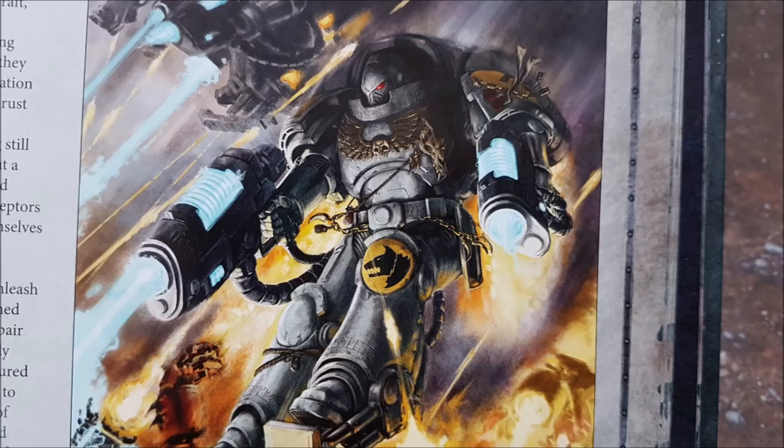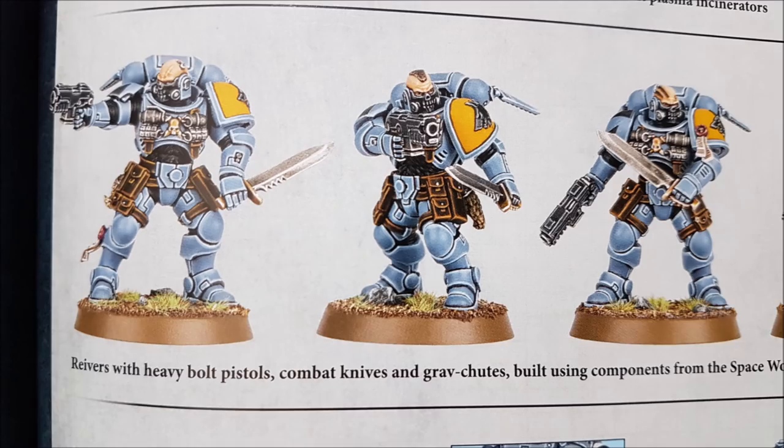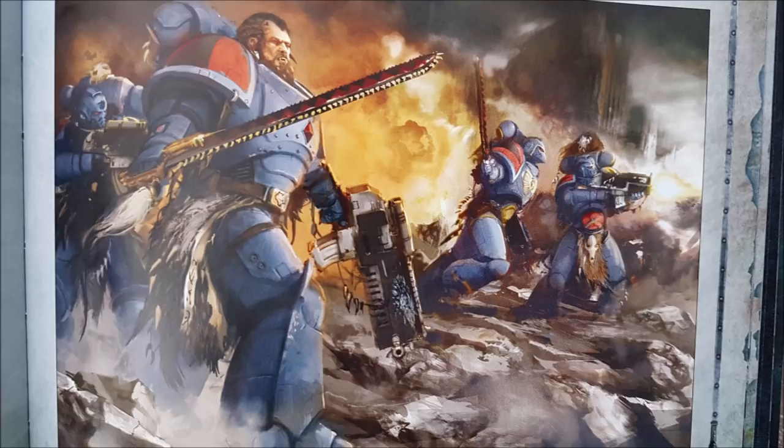Fury of the Wolf Spirits is warp charge 7: if manifested, the rune priest gains an additional weapon — Freki and Geri, the spirit wolves of Leman Russ — until the start of your next psychic phase. After the rune priest makes close combat attacks, you can attack with Freki and Geri: 6 attacks at strength 5, AP minus 1, 1 damage each, using the rune priest's weapon skill. Stormcaller is warp charge 8: if manifested, the psyker and all Space Wolf units within six inches gain the benefit of cover. You could stack that with the Cloaked by the Storm stratagem — a three-point stratagem — so your opponent subtracts one from ranged hit rolls and all units within six inches gain cover benefits too.